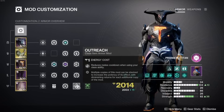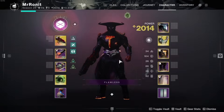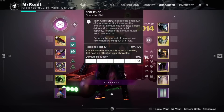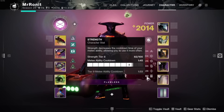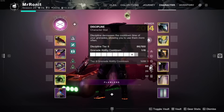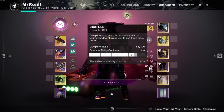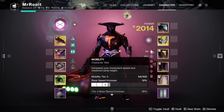I also run one Outreach mod and one Reaper mod on my class item. For stat distribution, the number one priority is 100 Resilience for 30% damage resistance to maximize survivability. Then aim for 100 Strength to minimize your melee cooldown, followed by high or 100 Discipline to minimize grenade cooldowns. Finally, aim for Intellect, Recovery, and Mobility in that order.